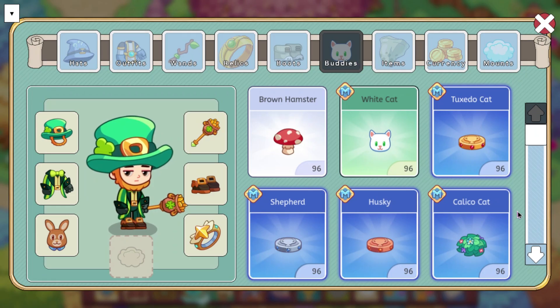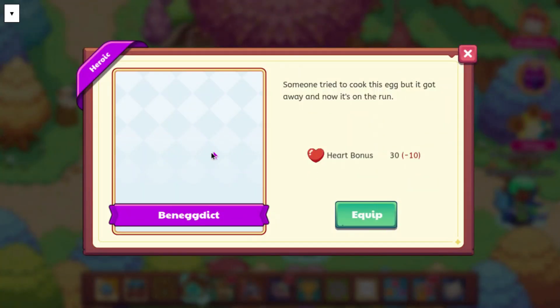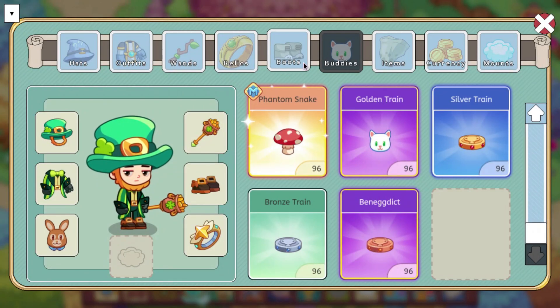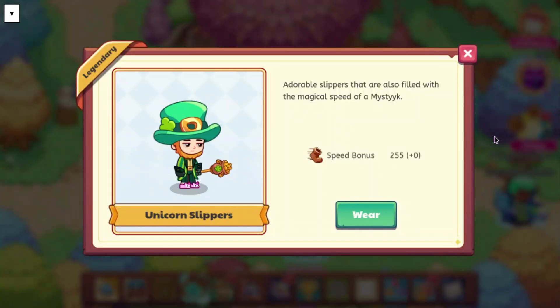We also have a new buddy right here called the Benedict. For some reason you can't see the icon for it, nor can you see it in-game. We do have some boots as well — the Unicorn Slippers. I don't know if these are going to be part of Springfest at all, but they were added into the game. I don't know how they're going to be implemented, but they do have a speed bonus of 255, which seems to be the default for a lot of stuff right now.